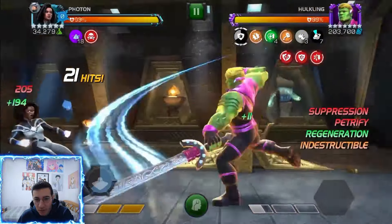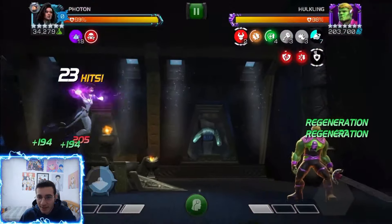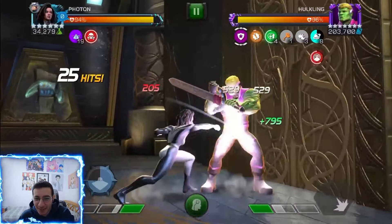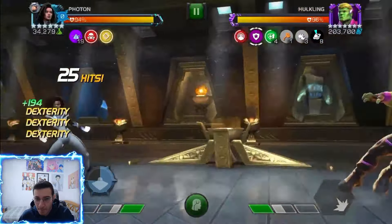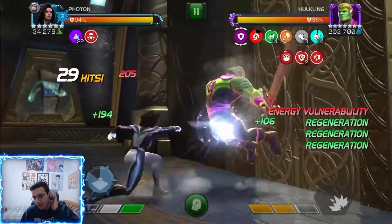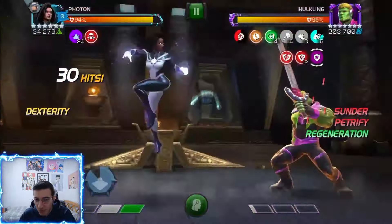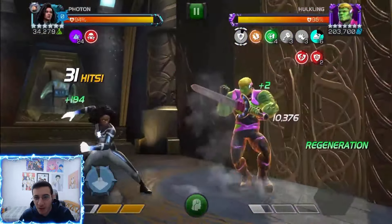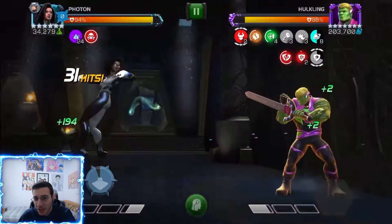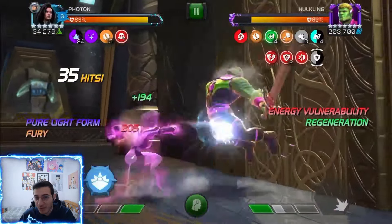Here I tried to throw a special two and make him block, but he just wouldn't block. It's something weird — the AI from Photon's opponent sometimes doesn't want to throw a special and just goes for medium combos. Going for a nice special two before I get into pure light form: 30k, 30k, 42k and 42k — not too bad. Now we have the big fury.